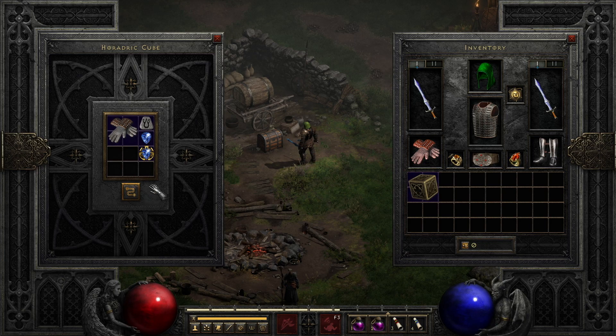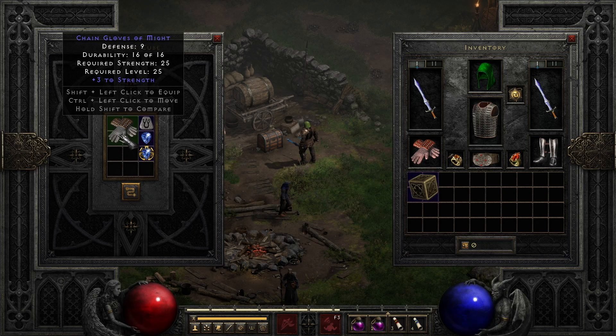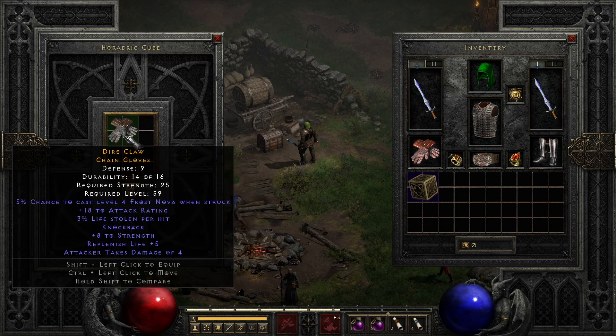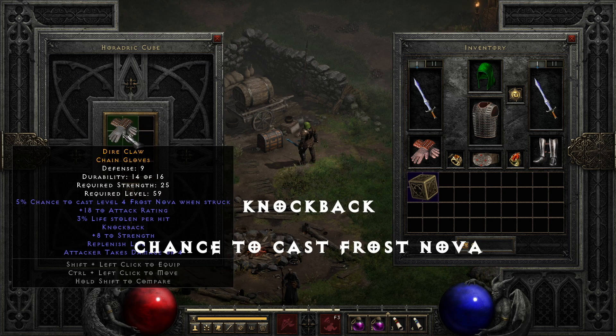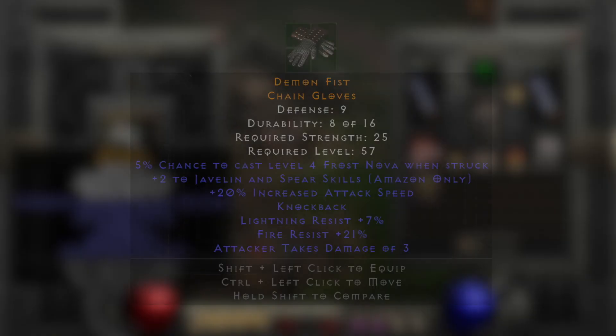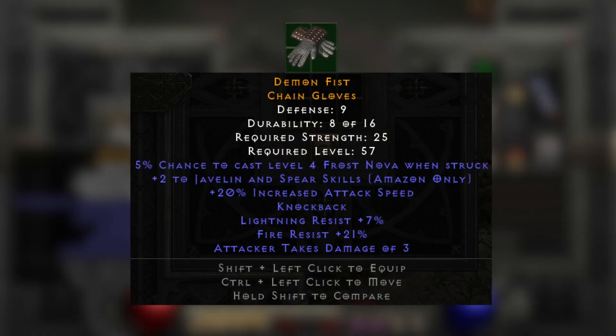For hit power gloves: place a magic pair of chain gloves, heavy bracers, or vambraces, along with an Ort rune, a perfect sapphire, and any jewel. It will transmute into hit power gloves with knockback, chance to cast frost nova, and attacker takes damage varying from 3 to 7. With the right levels, you can potentially get plus 2 skills, 20% increased attack speed, along with additional preferred mods.